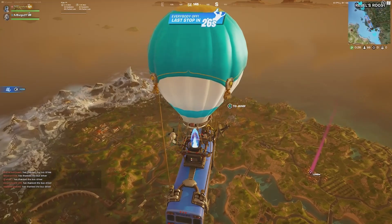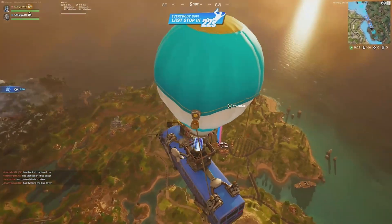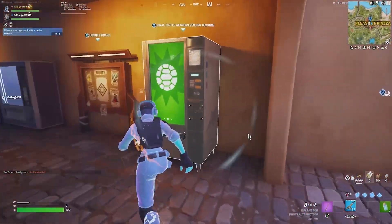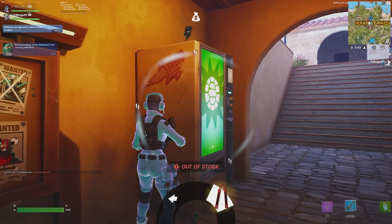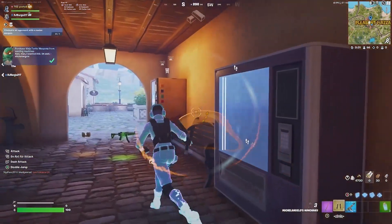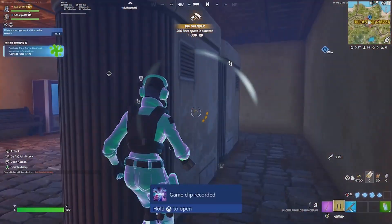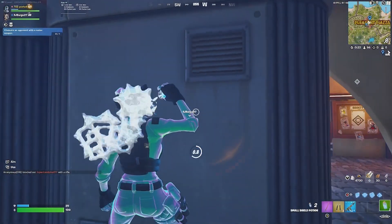Where's the vending machine? Pleasant? Got it — it's not a guaranteed spawn. Oh, yep, it's right here. Oh, it only has one. Guess I'm gonna have to work with that. Should I carry an actual gun too, or just the mythic?